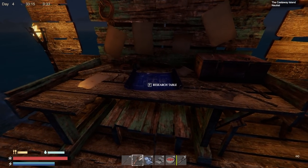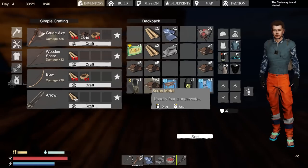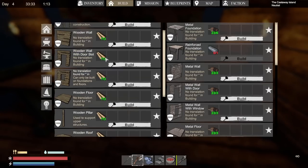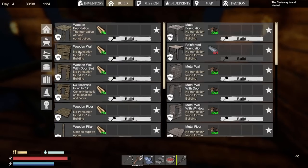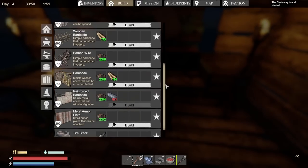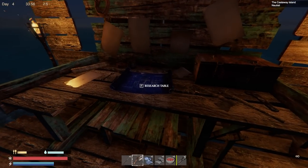Oh wait — that's a research table. Well, I guess that's good too. I have a couple of research items to use. Maybe there isn't a workbench — maybe there's only the research bench. Yeah, I think that might be the case. I see enemies will come and attack your base, so you've got to defend it. All right — research table it is.